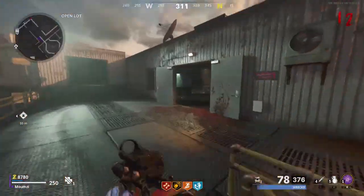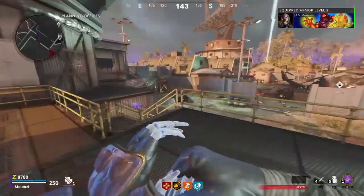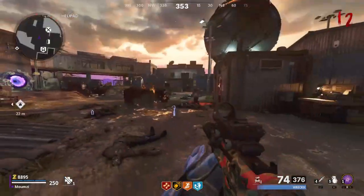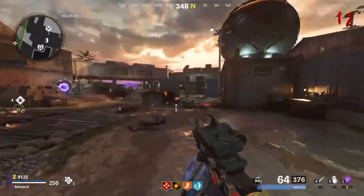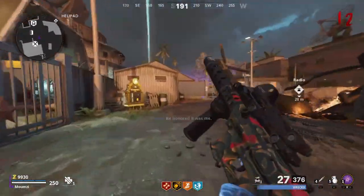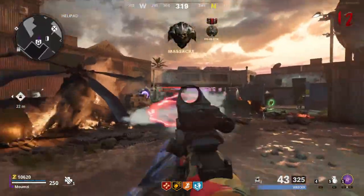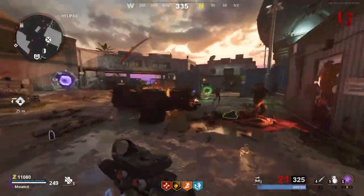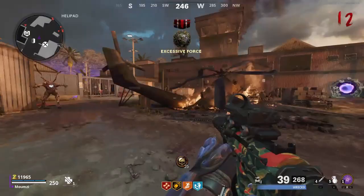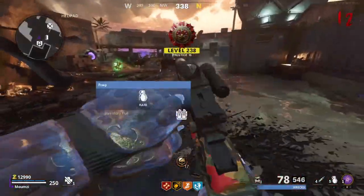I'm gonna show you exactly what I'm missing. I think I'm missing two snipers — the Swiss something. I don't remember all the names, man. I think the Vargo too — I think it's an assault rifle. Anyway, we're gonna see this. Listen to the end of this unlocking Dark Matter. I think I'm only missing four now. Oh, you piece of shit — oh no, that was total bullshit, man.